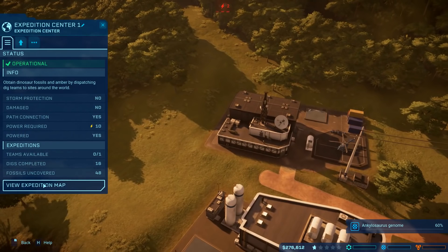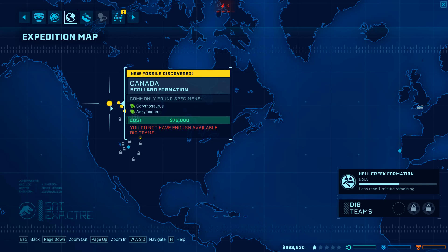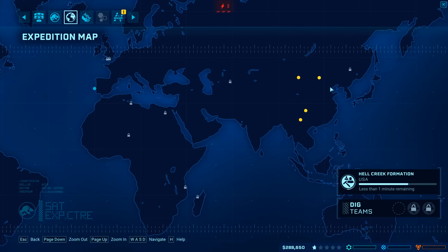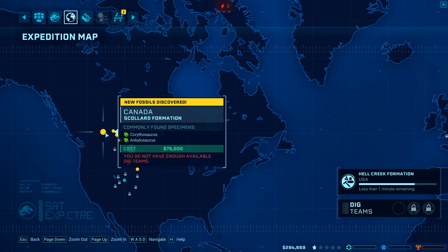Let's see what dinosaurs we've unlocked. We got the Dracorex, Corythosaurus, Struthiomimus. The Corythosaurus is something new. We needed the Ankylosaurus and we already got that down there. Let's go around and see what else we've unlocked - Dilophosaurus, that's another meat eater. I'm gonna get these names all wrong, so feel free to hate me in the comments. It looks like we only have one zone for the Ankylosaurus and I want to get that quest done, so we're going to go for that right now.